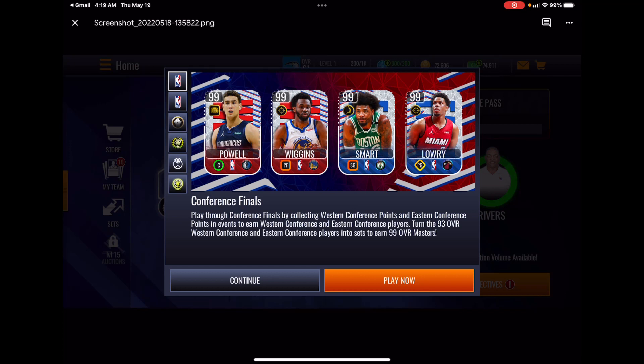We have a center with a finesse game style and a gold position rebounding boost — Dwight Powell from the Mavs. A power forward with a gold position shooting boost — Andrew Wiggins from the Warriors. Then a power shooting guard, Marcus Smart from the Celtics, with a gold inside scoring boost.